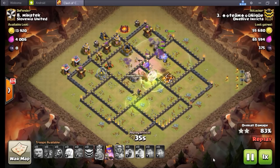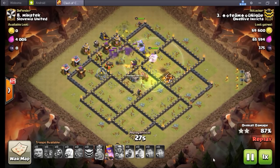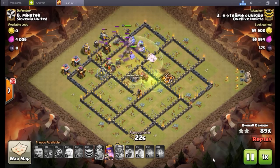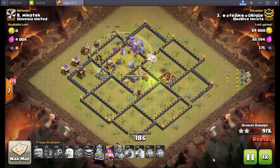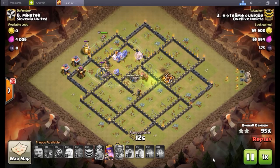If your spell placement and loon deployment are on par, you can now many times — not always — get away with three hounds for three air defenses, even max air defense for town hall 9. It still depends on the base and execution, but it's become a real possibility now.